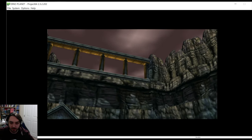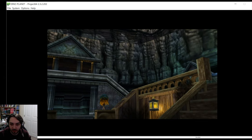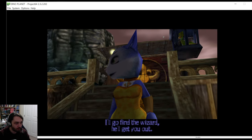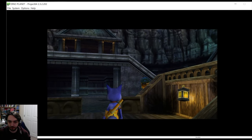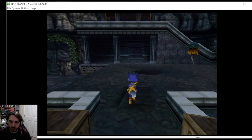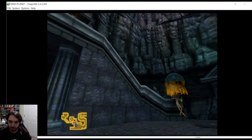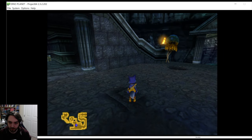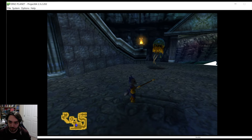Unfortunately I couldn't get the controller to work so we're going to be using the keyboard for this section, which might make it a bit awkward because I don't actually know what keys do what. But at least we've got a little bit further into the game. 'I'll go and find the wizard, he'll get you out.' Okay so we've got a map, we've got some enemies, there's first person view.